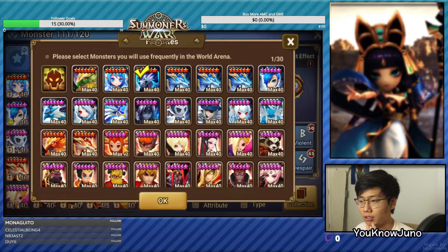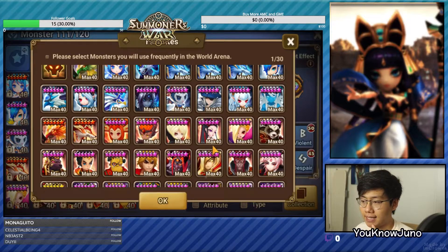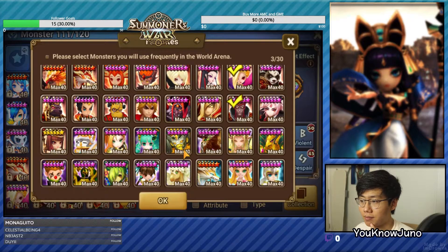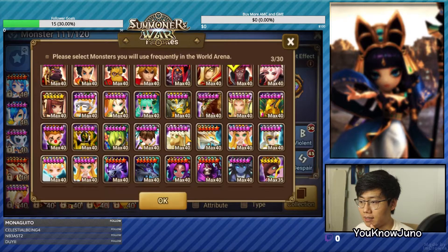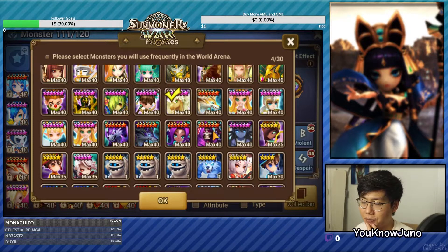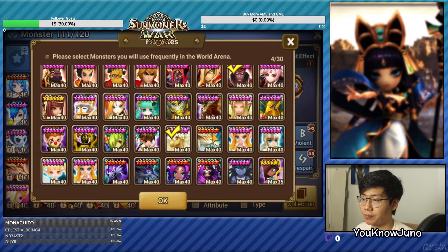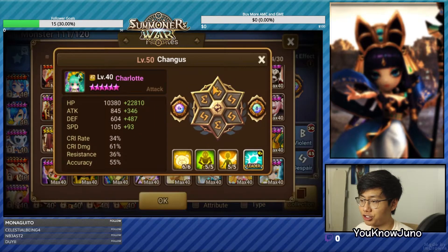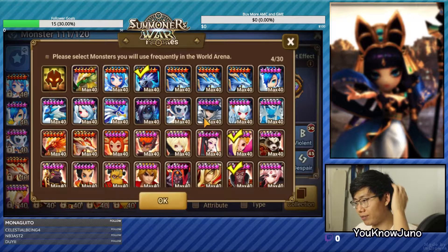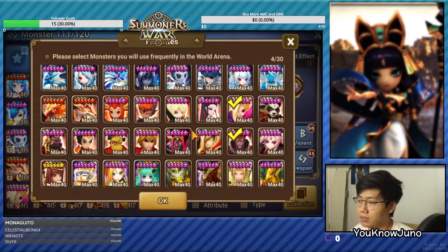We're going to get rid of Bernard. I think we're going to use Vigor because Vigor is really good. We want a second turn team. Juno is really good, Antares is really good, Diana is really good. But he doesn't have the team for a second turn cleave either. He does have the Charlotte, but he doesn't have a whole lot of AoE. So we can't go a cleave either.